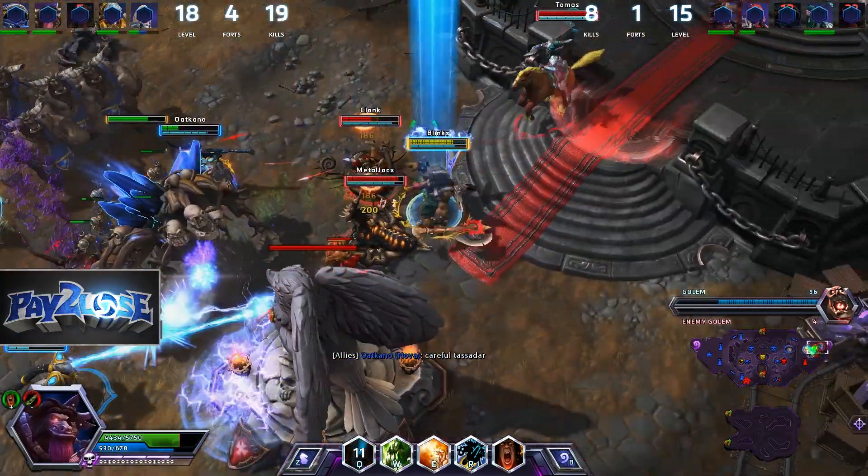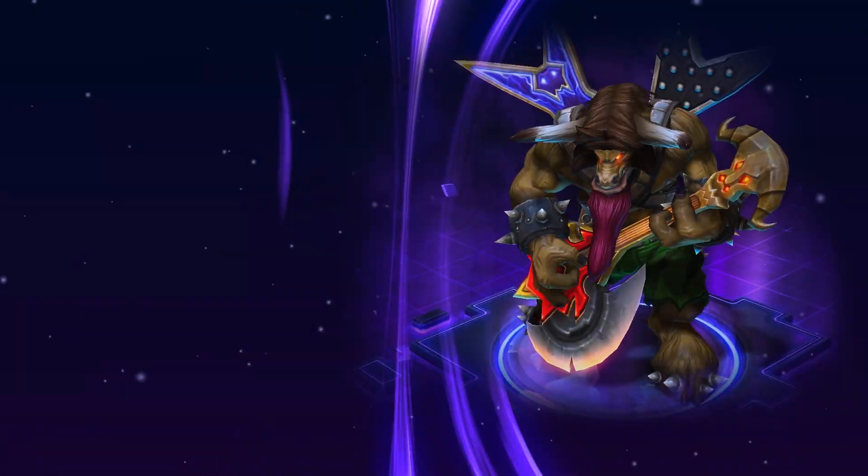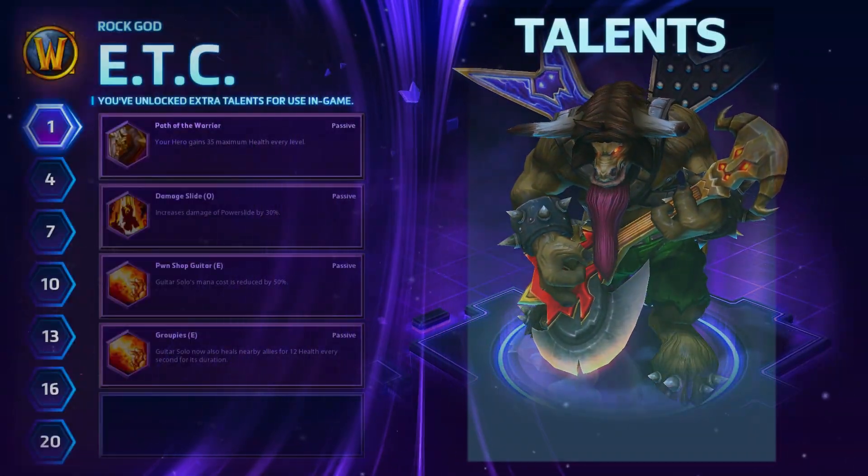Conversely, if they have squishy heroes like Nova or Valla, try to push them into your team for easy kills.